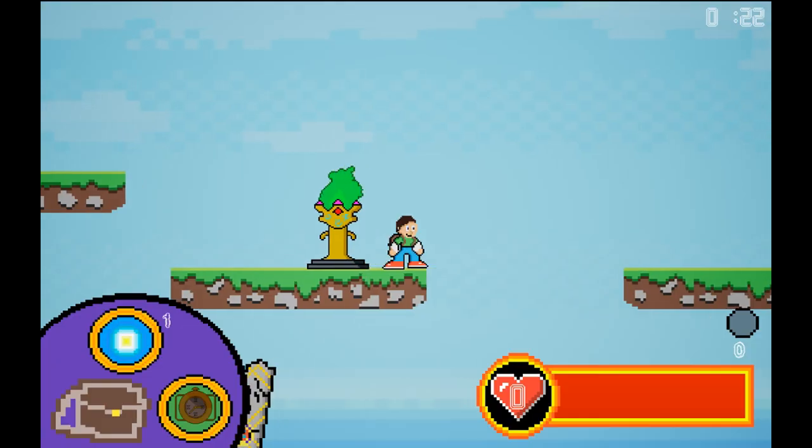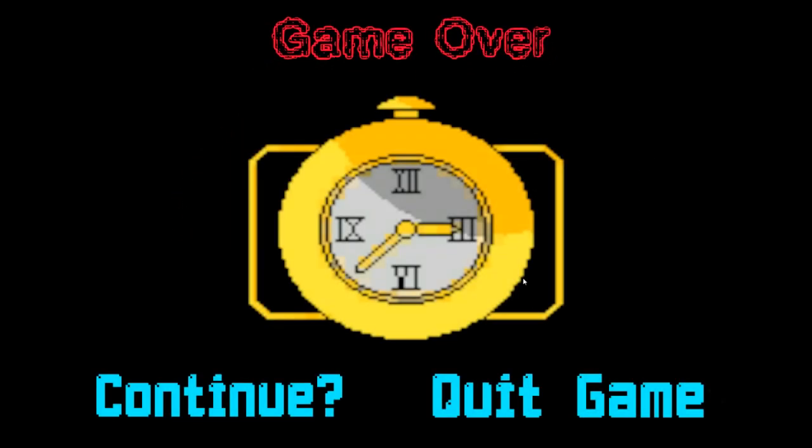If the player dies when they have no more lives left, they will be greeted with a game over screen. From here they can either choose to go back to the main menu or to continue by restarting the level.